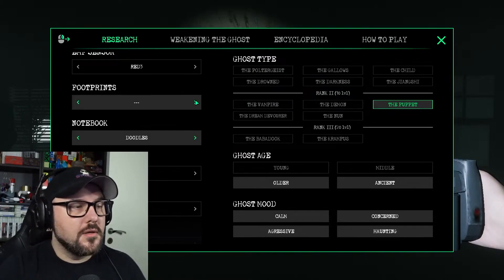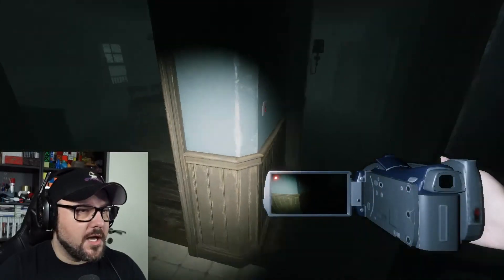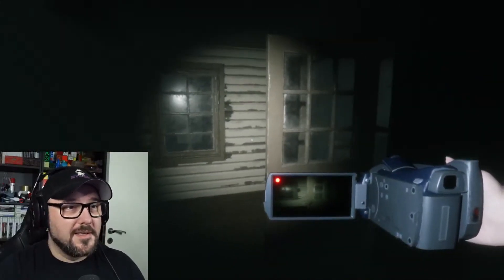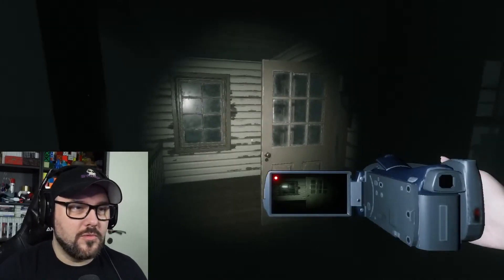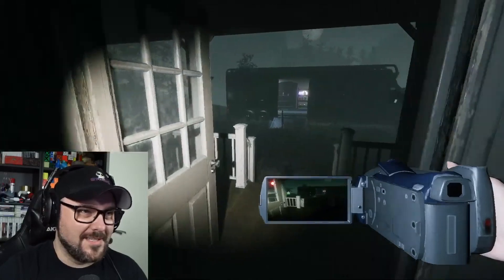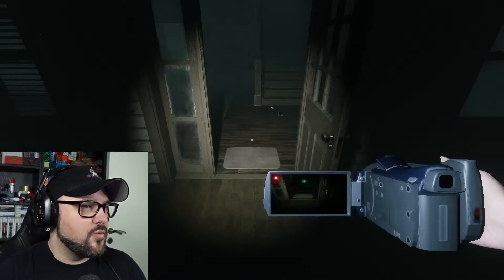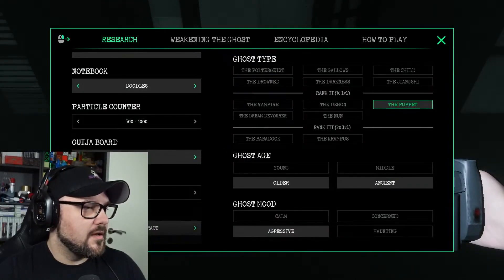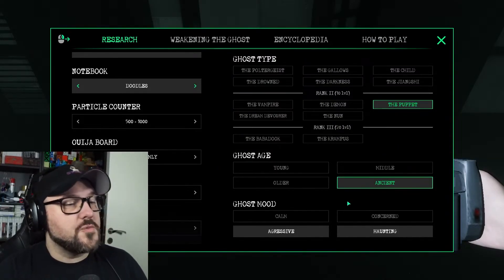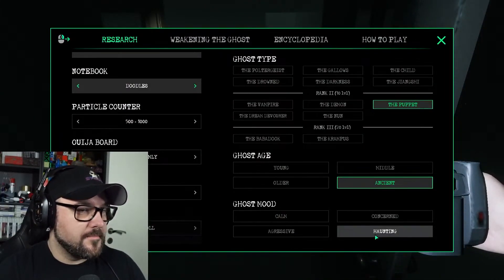That means it can only be the puppet. I also think we had some blood stains — we can check those out by going around. When you hear the whispers, get out. We have growling on the radio — growling — and the ouija board is showing random movements. So it's an ancient puppet, and the last one is the mood. I can't see the voodoo doll — it's thrown it, so it's haunting.